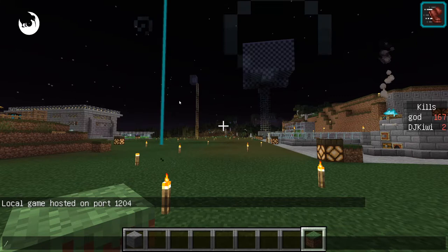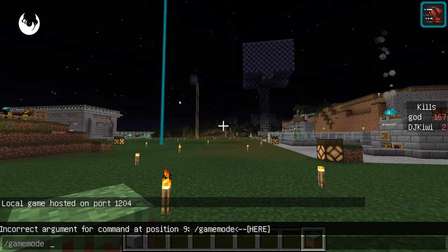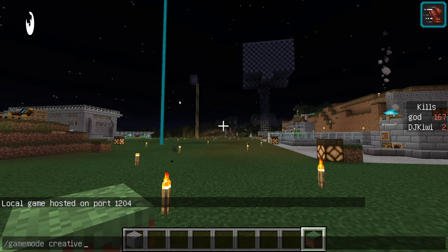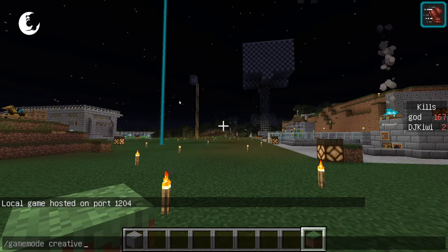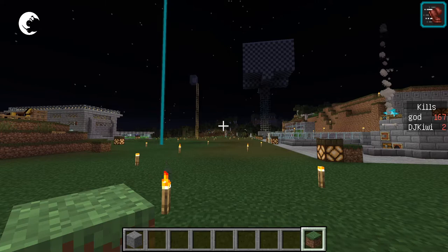The command is forward slash gamemode, G-A-M-E-M-O-D-E, space creative. Press enter and that should change you to creative mode.